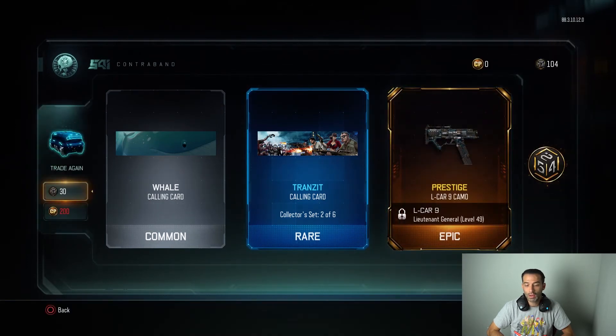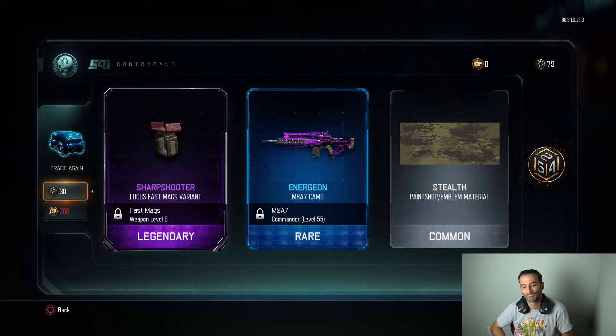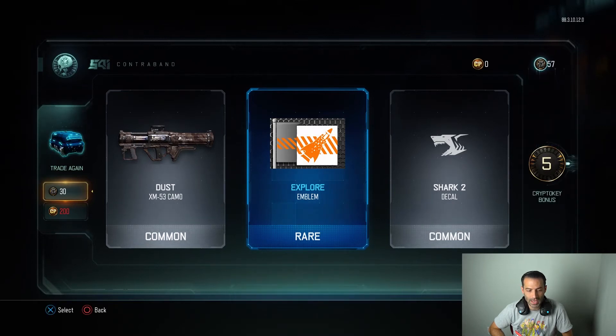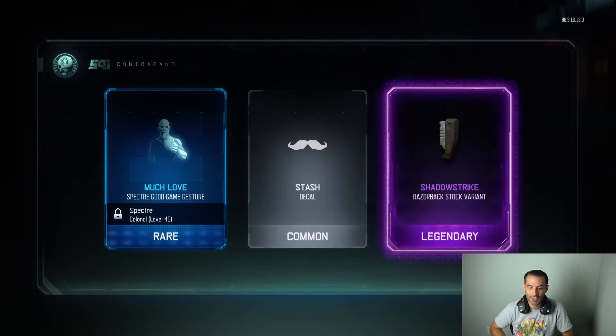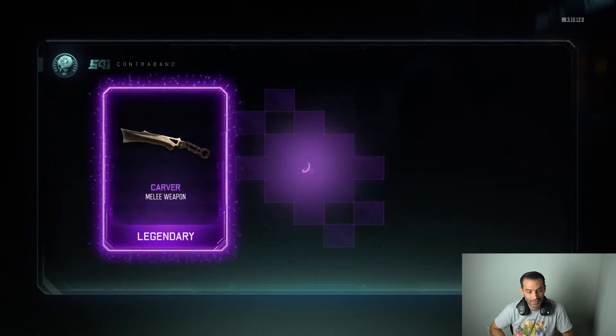Just give me a gun please. Prestige cart camo — nobody cares. Sharpshooter — come on, something good! Last time we got one on the ninth, so come on. An emblem, a decal, and Dust camo for the XM-53. Stash, Shadow Strike, Razorback stock variant. We could do one more — we've done over 700 crypto keys and have nothing to show for it.